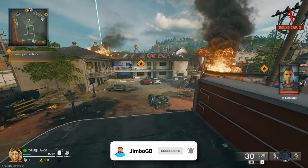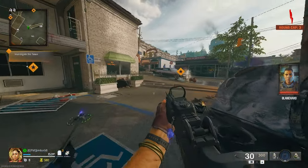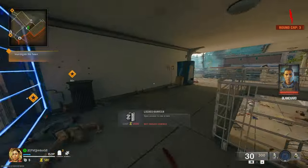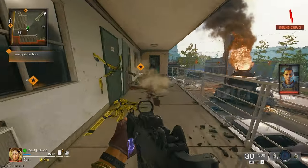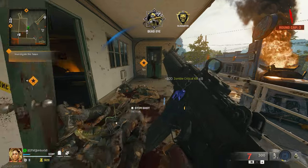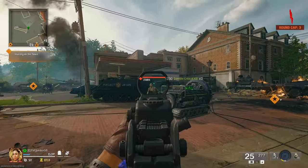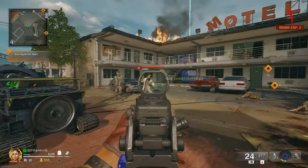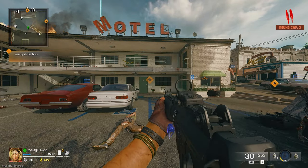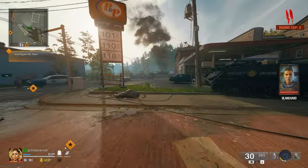I'm expecting it to give us... see there, we've got a round cap in the corner. So I think this is going to be sort of easy mode for this Easter egg. Obviously, the first thing we're going to need to do is build the jet gun.